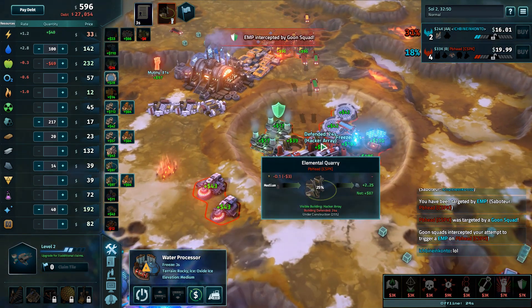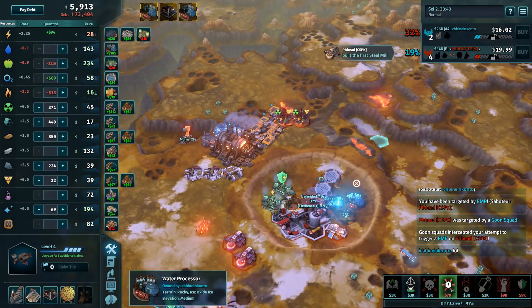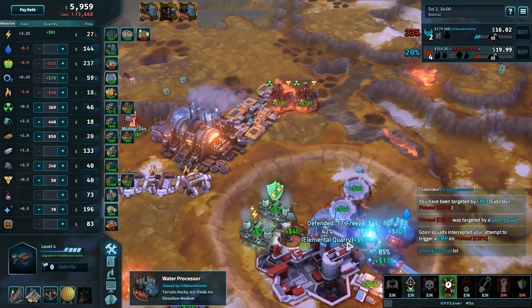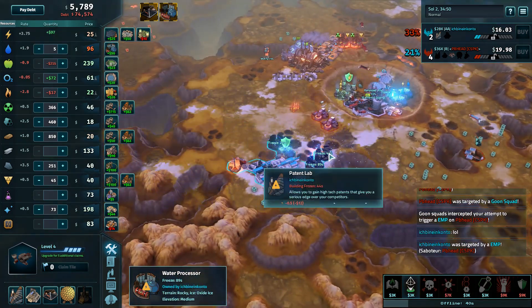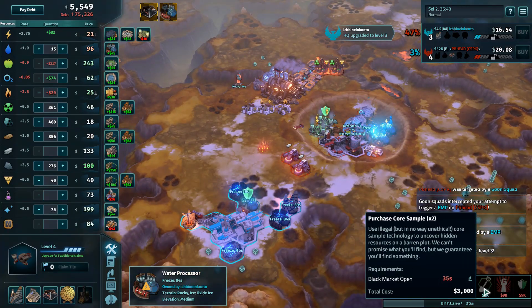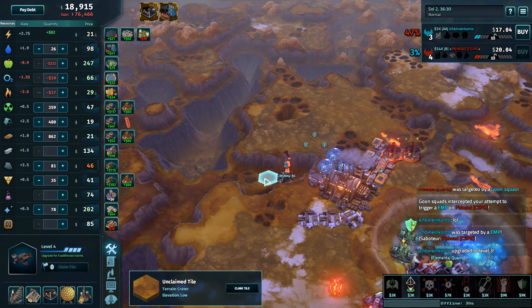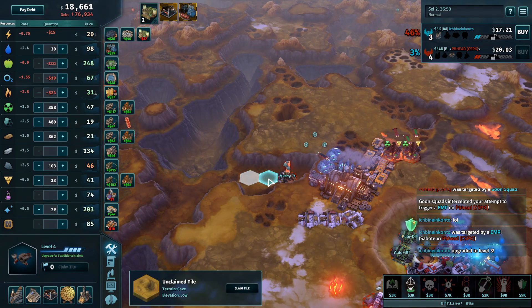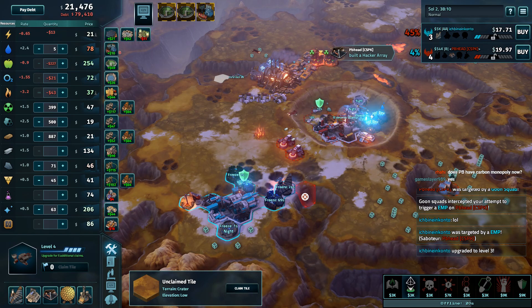Another EMP from Kanto, this time intercepted by the goon squad on PBhead's hacker array, and right back at Kanto. Finally upgrading to HQ3 now. Come on, use that core sample — core sample — some carbon here — and then you'll be fine. Well, probably too late to be fine, but you would have been fine earlier. PBhead currently has a carbon monopoly. Time to change our passwords. Until this mutiny just ended.